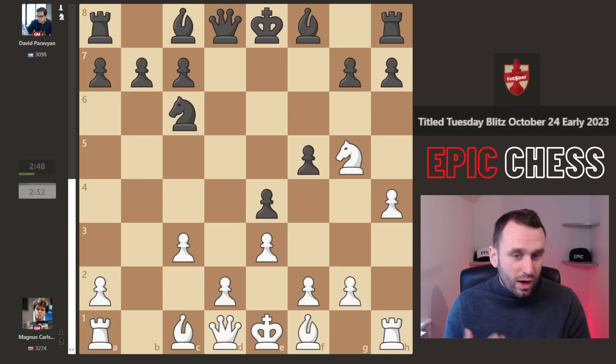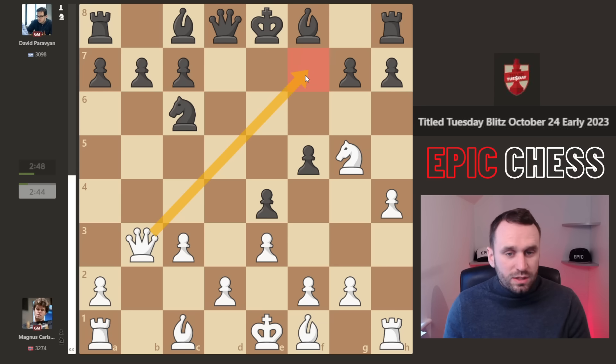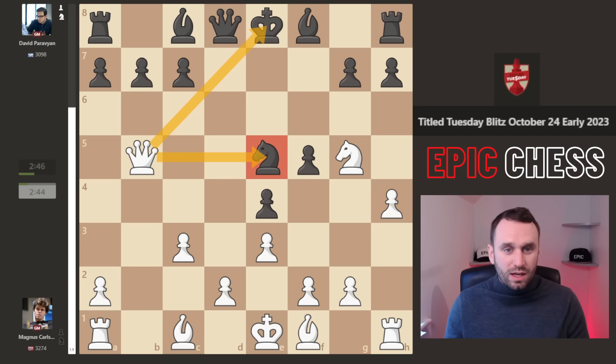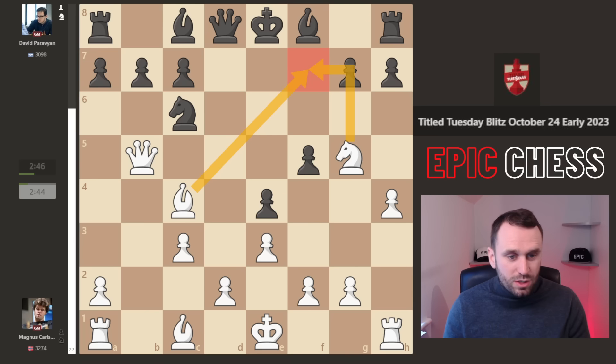So now we see pawn f5, the top engine move, but queen b3 — and how drafty are these light squares? You're threatening mate in one. So we see this knight cover the mate, but it's the wrong move. You should go queen f6 — computers can tiptoe these complications. But knight e5 covers and it's a huge blunder. Magnus is now over two pawns better.